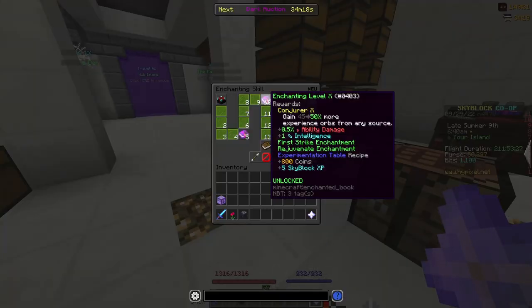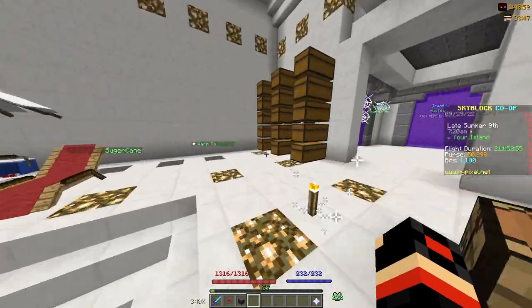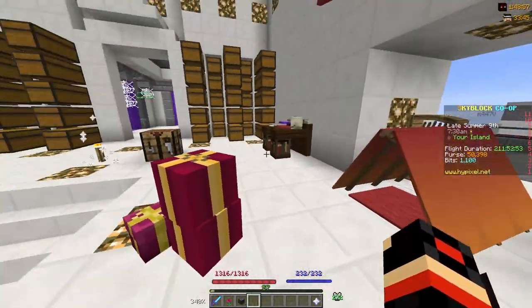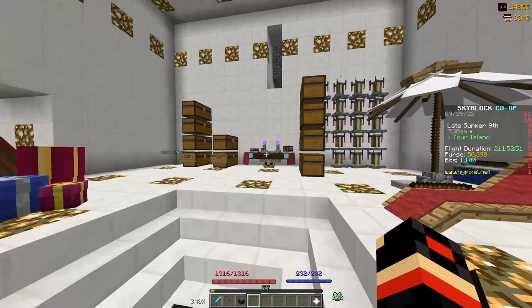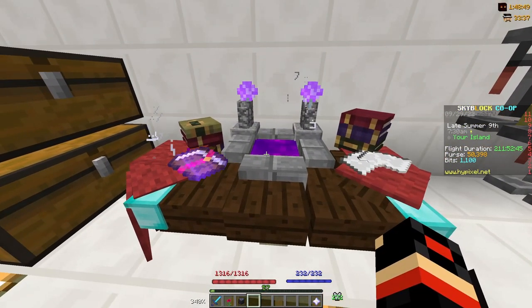To get the Experimentation Table, you have to get Enchanting level 10, which you can obviously just get by enchanting things. And to craft it, I think you just need 8 oak logs surrounding an XP bottle, so it's really easy to craft. And once you have it, you can just place it down — it counts as furniture.